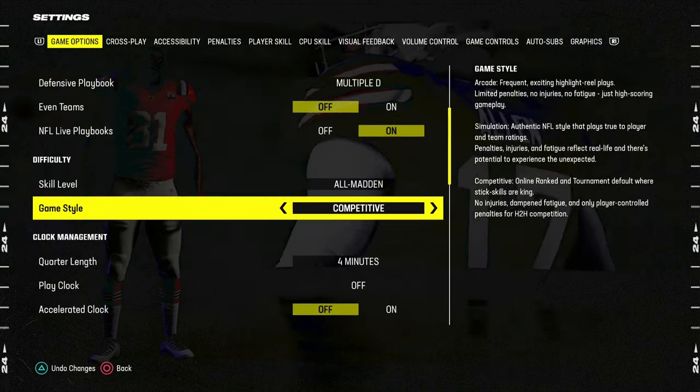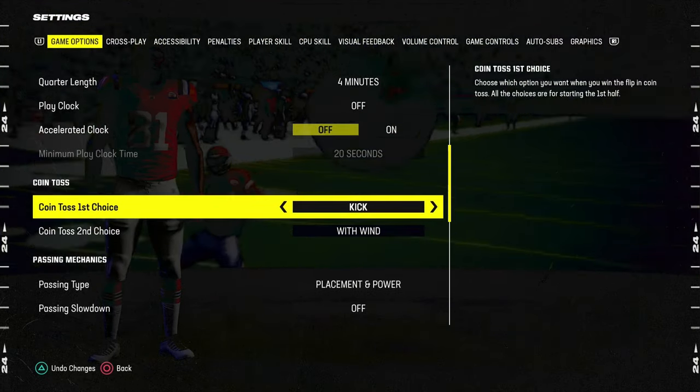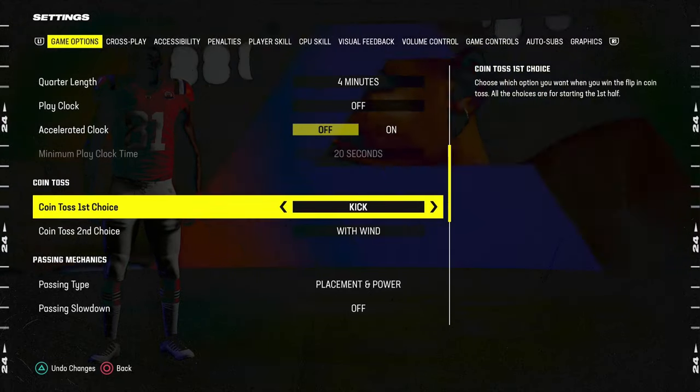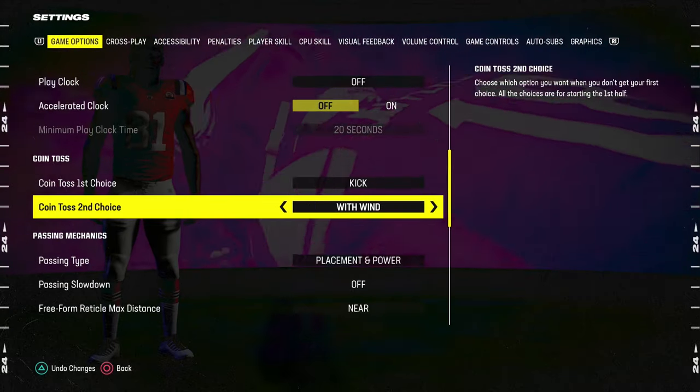Skill level, we're going to go all Madden. Game style is going to be competitive. A couple of the key settings here: number one, coin toss first choice is going to be kick. Coin toss second choice is going to be with the wind.